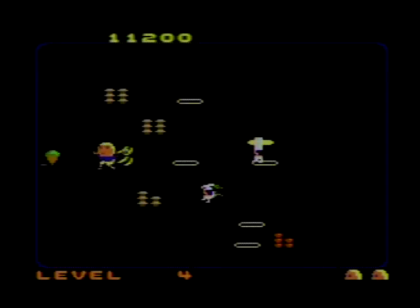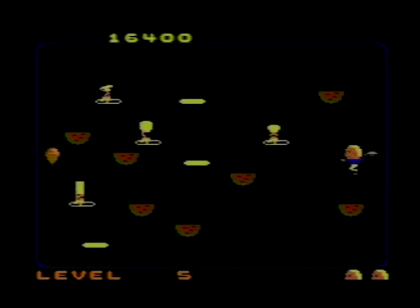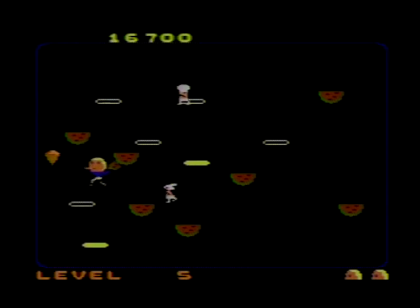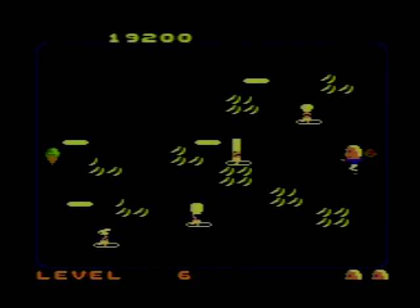Like most 7800 video games, Food Fight can be played with either one or two player alternating play and has four skill settings for you to tackle, which basically moves you a few levels up. A neat little trick you could do is that if you pick up a food item and hold on to it until you reach the cone, you'll actually bring that food over to the next level, essentially giving you a free shot going in.